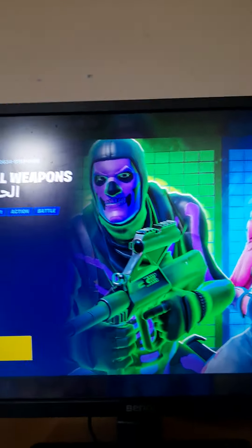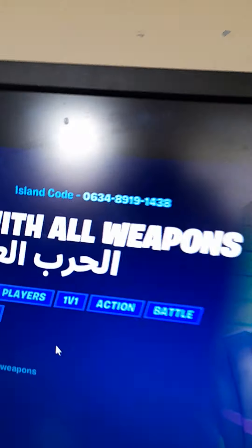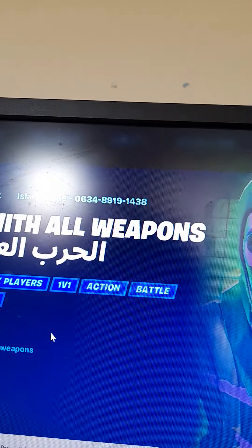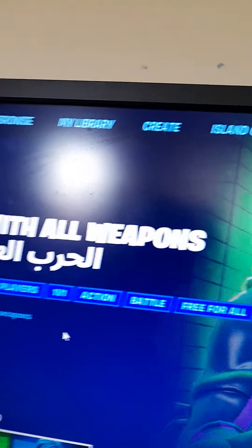XP glitch in Fortnite - what you want to do is go into this mode, and here's the map code: 0634891943 8. Pause the video if you need some more time.